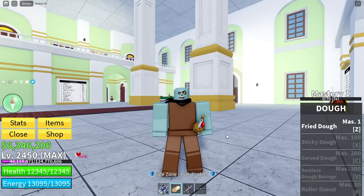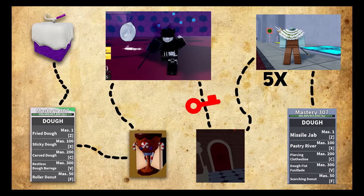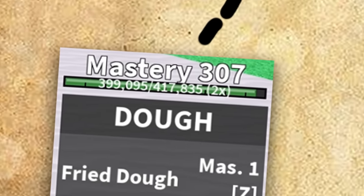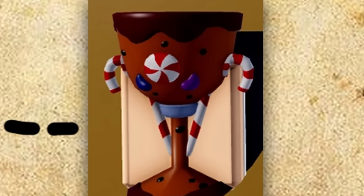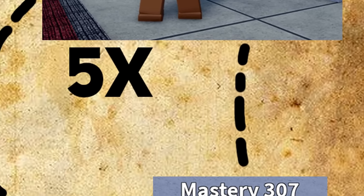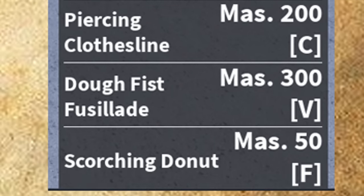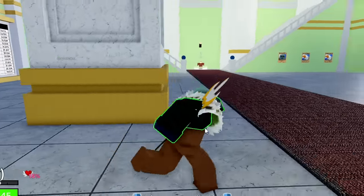If you look at my inventory, the only move I have for dough is Fried Dough. Here's our roadmap to fully awakened dough fruit: first, get the dough fruit; second, get it to 300 mastery to unlock every move; third, get the cake chalice and use it to defeat the Cake Prince to get the red key; then complete five different dough trials to unlock every awakened dough move, which are all extremely overpowered. Since I just bought the dough fruit, step one is done.